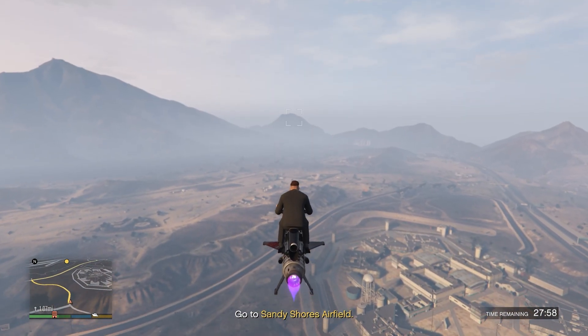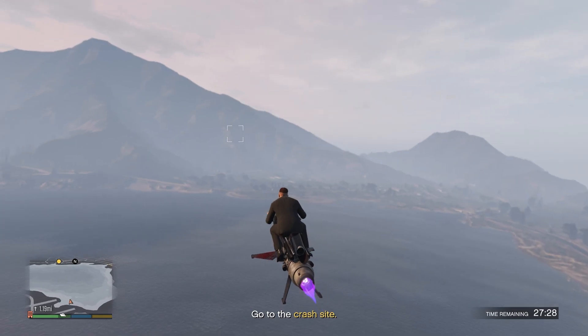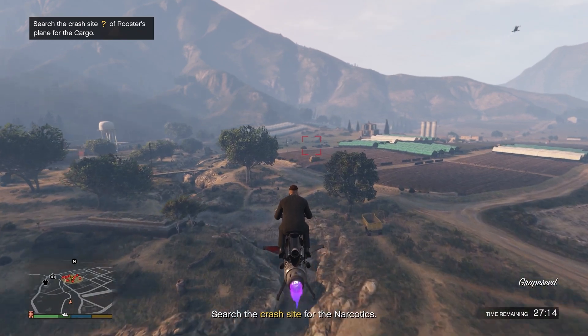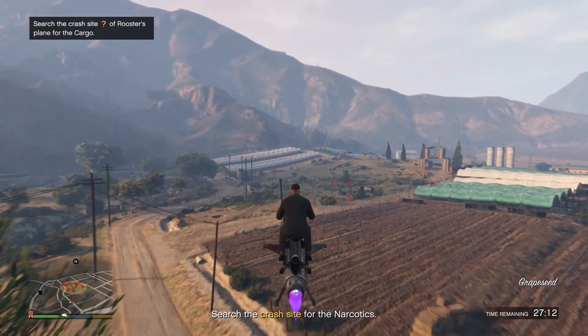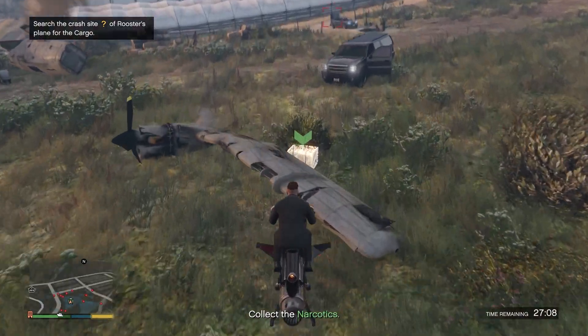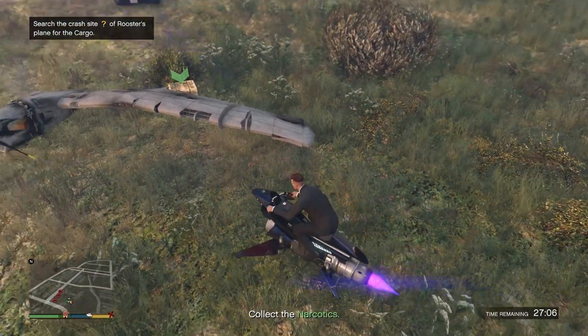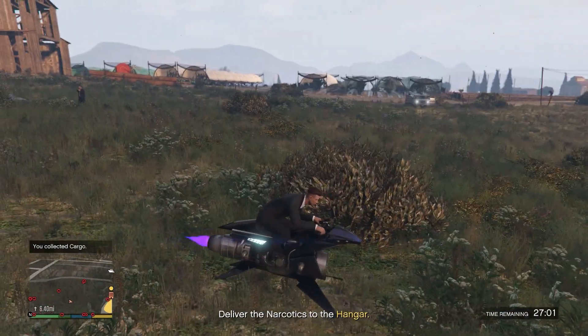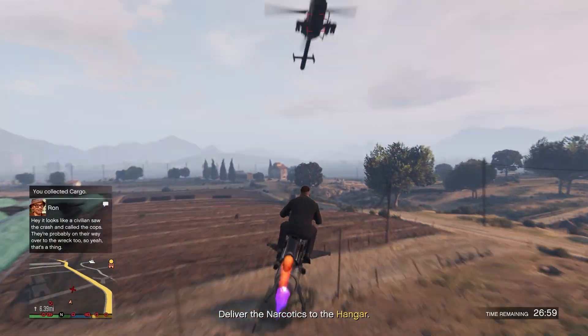The third kind of mission will send you to an airfield, and once you get there it will prompt you to go to a crash site. In that crash site zone, there will be a piece of cargo laying around in the field. It's usually very easy to see because it's shining, so if you fly around the field for just a few seconds you'll easily spot the cargo. Go over to it, pick it up, and fly back to the warehouse.